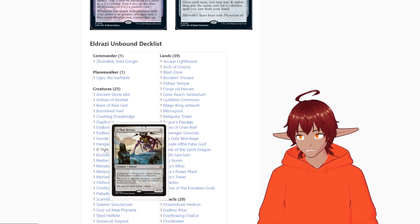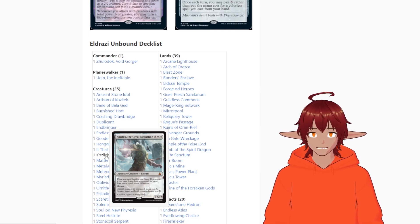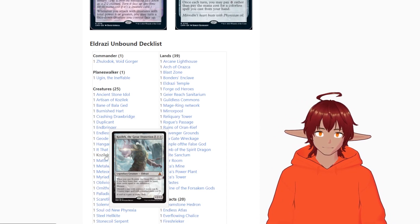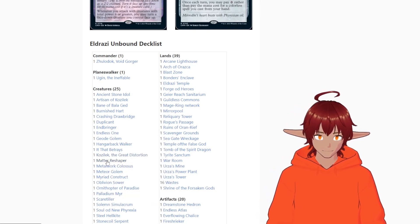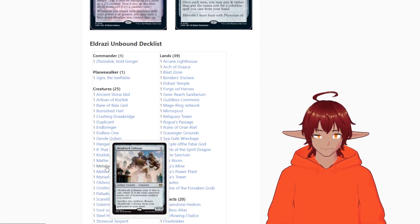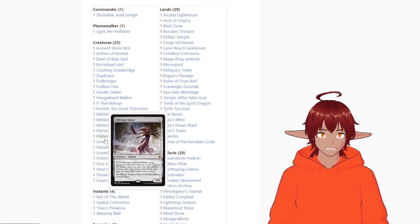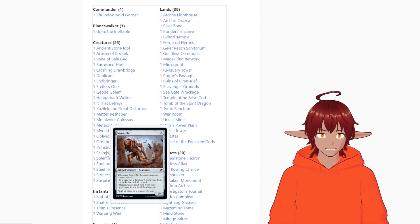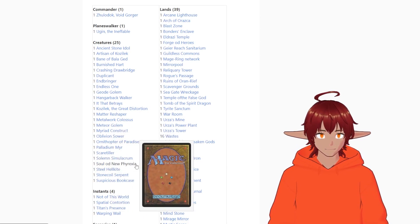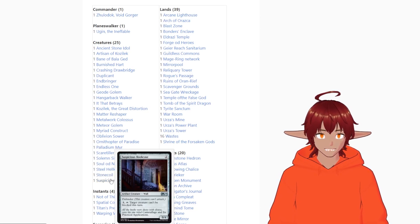Geode Golem is actually really good — give it haste with Crashing Drawbridge, attack someone who's open, and you can play your commander for free. Hanger Back Walker is great. It That Betrays actually got new art too, which I'm planning to pick up. There's Newlamog — the only Eldrazi titan reprinted here, which is a bit weird since it got a side profile reprint in the set. Also Matter Reshaper, Metalwork Colossus, Meteor Golem, Myriad Construct, Oblivion Sower, Ornithopter, Palladium Myr, Scuttling Doom Engine, Sad Robot, Soul of New Phyrexia, Steel Hellkite, Stone Coil Serpent, and Suspicious Bookcase.